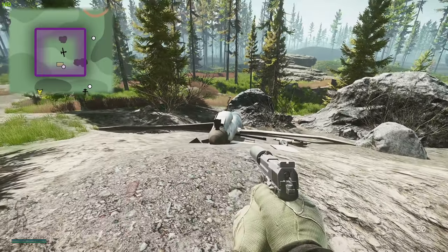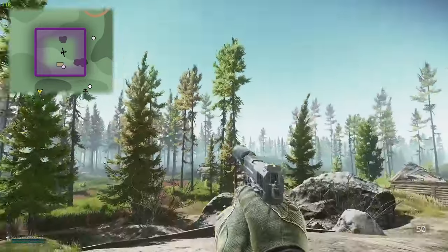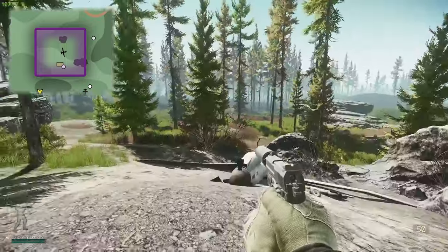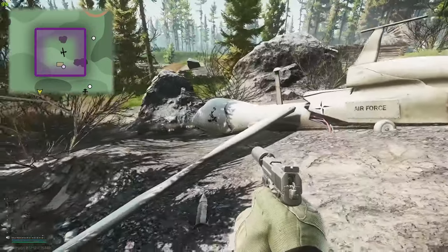We are right next to the crashed UAV drone. Up there is the dome, up here is the cell phone tower, and just to the south is the water. You've got a destroyed little house here, and right here is the UAV drone.